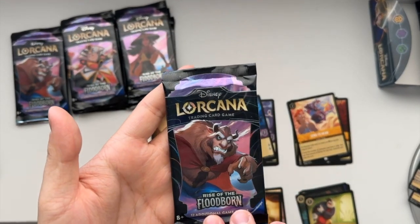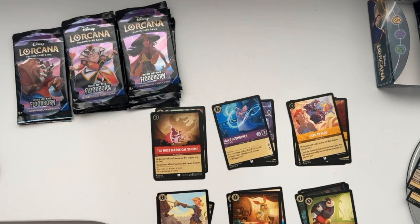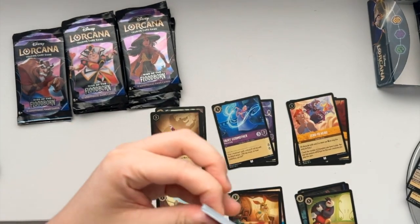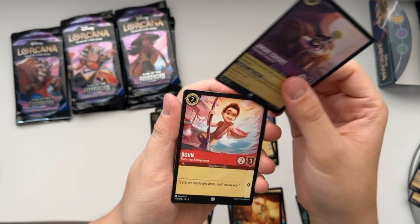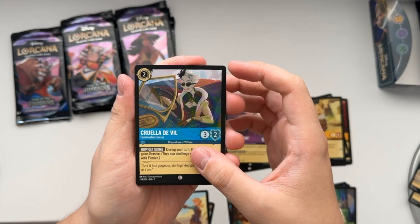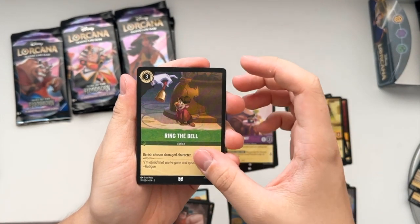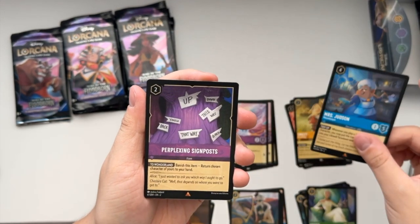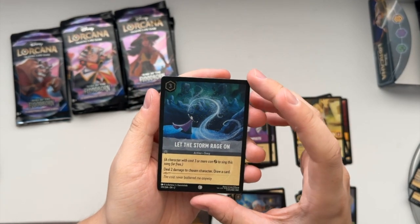We're going to do a Beast pack. Maybe we can get the Beast Enchanted card - we'll never know. Comment down below what type of pulls you've been able to get out of your booster boxes from Rise of the Floodborn. We got Sneezy Very Allergic, Jiminy Cricket Pinocchio's Conscience, Boone Precocious Entrepreneur, Verana Feng Chief, Cruella DeVille Fashionable Cruiser, Benja Guardian of the Dragon Gem, Pick a Fight action card, Ring the Bell action card, Heihei Persistent Presence, Mrs. Jetson Housekeeper, Perplexing Sign Post item card, and Let the Storm Rage On action song card, which is a foil.